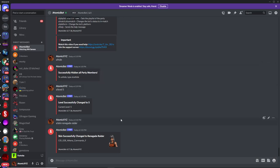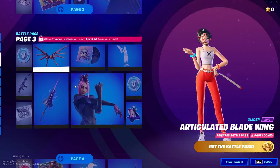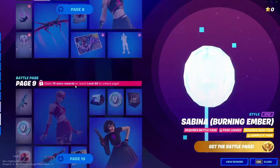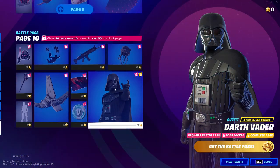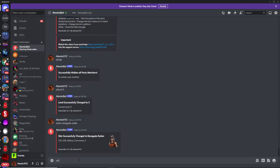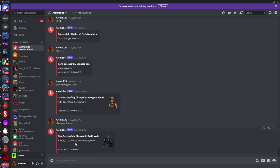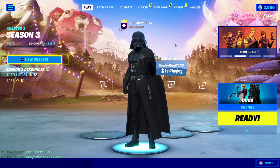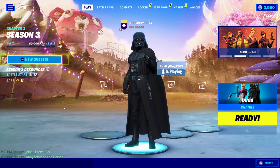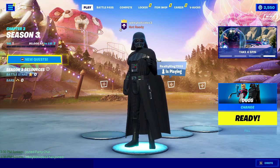If you want to change it to something from the Battle Pass that just came out, go over to the Battle Pass and scroll through to find the tier 100 skin. The tier 100 skin is Darth Vader, so type "!skin Darth Vader" and once you change it, your skin will be Darth Vader in your lobby. You can now use the tier 100 skin without actually buying the Battle Pass — if someone joins your party they'll be able to see this skin.